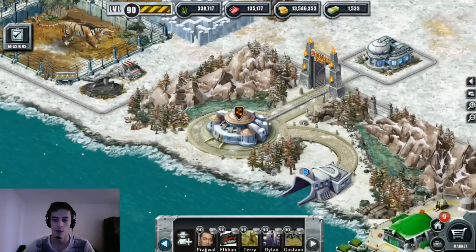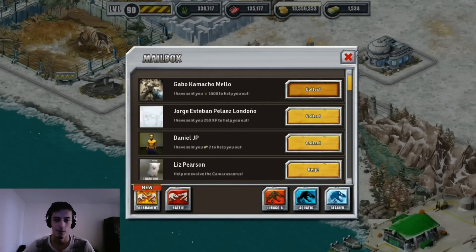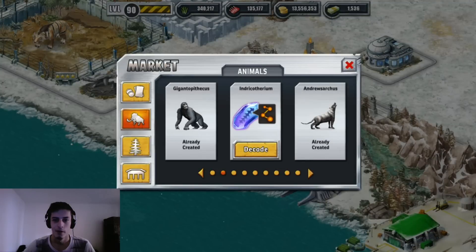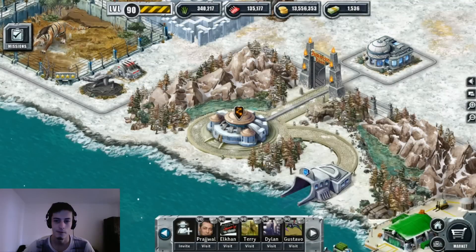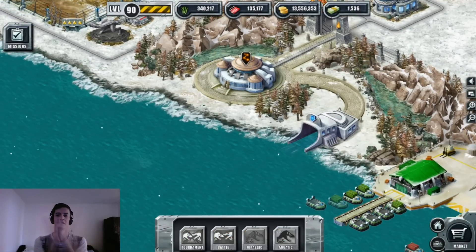Yes bros, we got two new dinosaurs today so cheap. Thanks for the gifts. This is my lucky day. So I have three, six, nine, eleven — eleven out of sixteen.